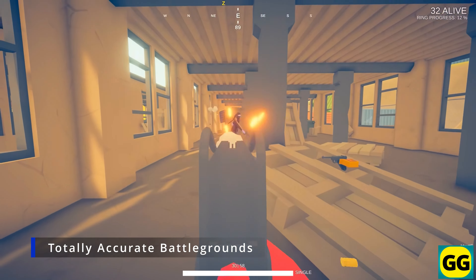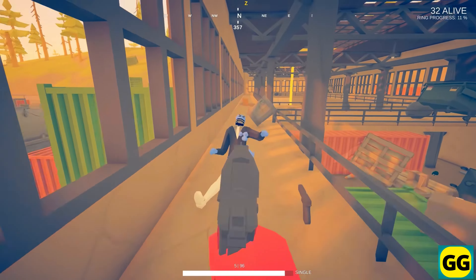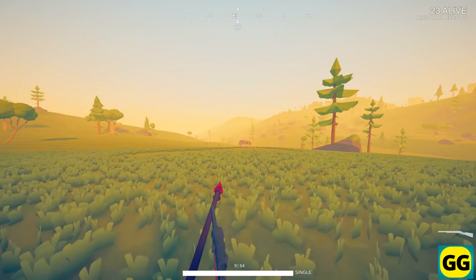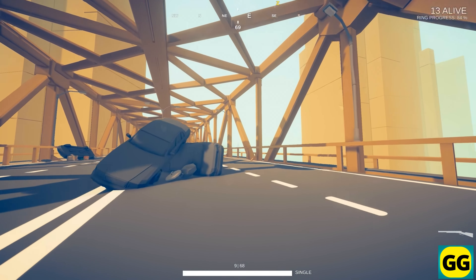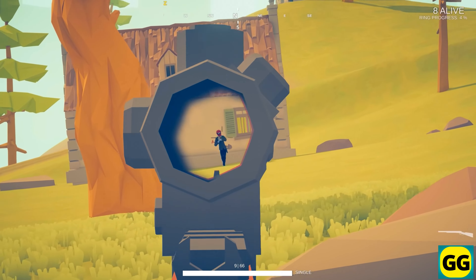Number 24: Totally Accurate Battlegrounds. A free-to-play battle royale game that combines wacky physics and really chaotic gameplay. The game is all about competing against other players in a last-person-standing match. In order to do this, you will need to scavenge for weapons, gear, and vehicles. Furthermore, the game does require quite strategic movement, quick decision making, and adapting to the chaos around you. So if you want to try a hilarious battle royale game, this is a must-play.